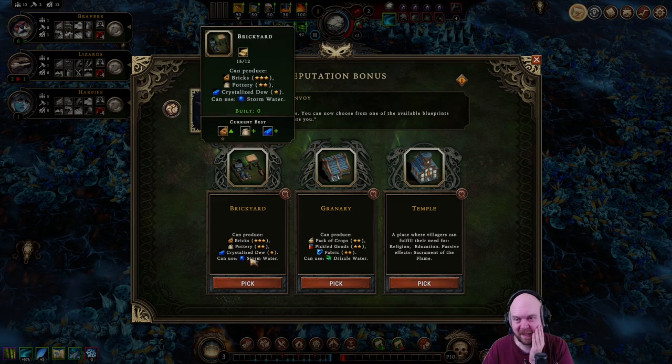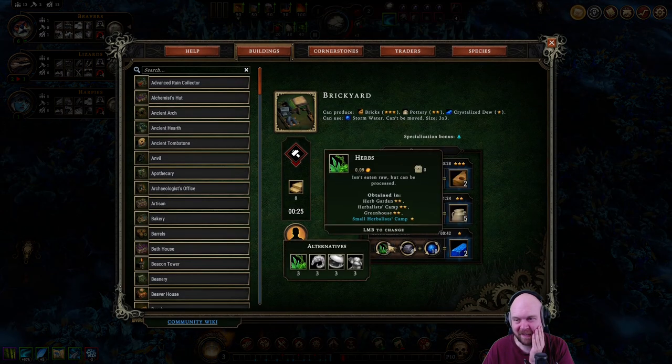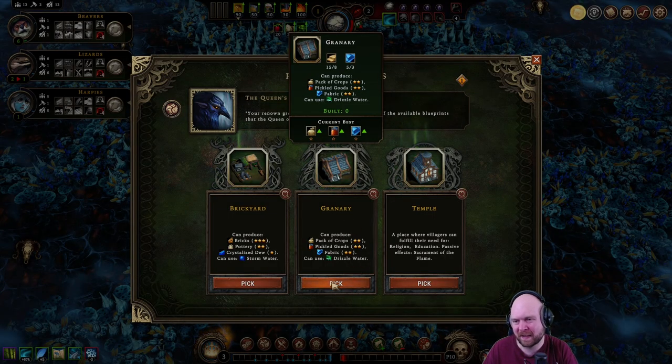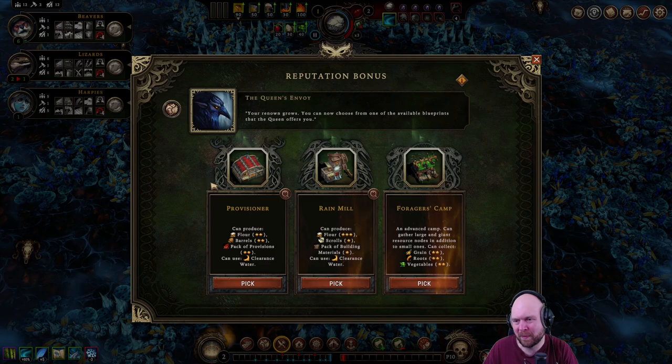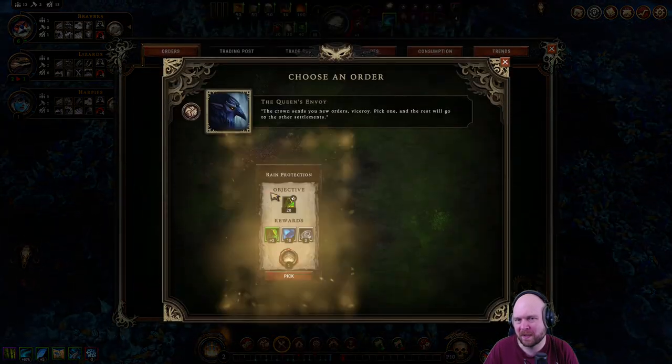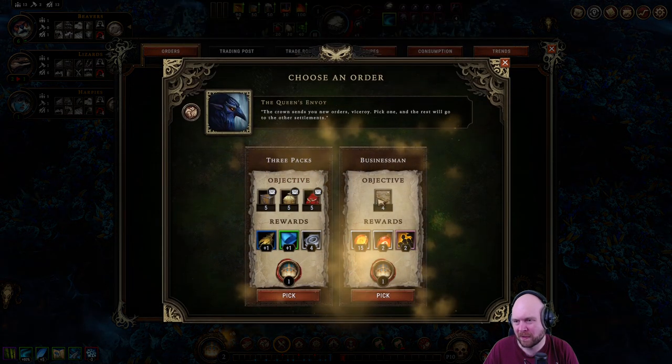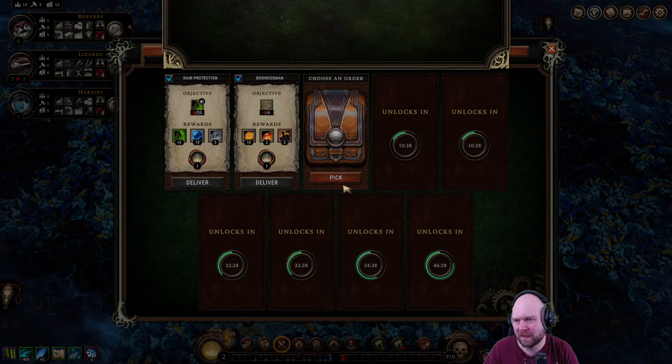This gets us crystallized dew but it doesn't give us everything we need — we still need more. Let's go granary, fabric — good. Forager's camp is probably good. Oh, we're gonna wear coats! We can do trade and...